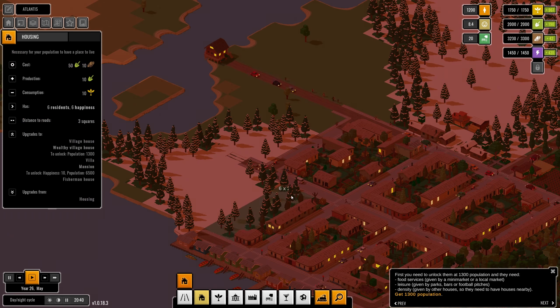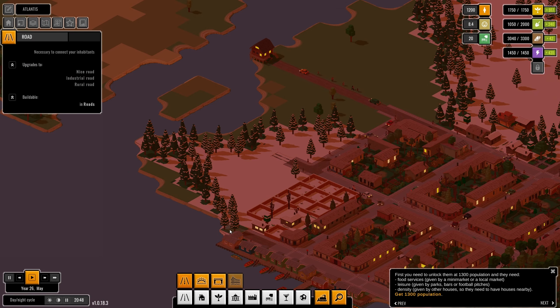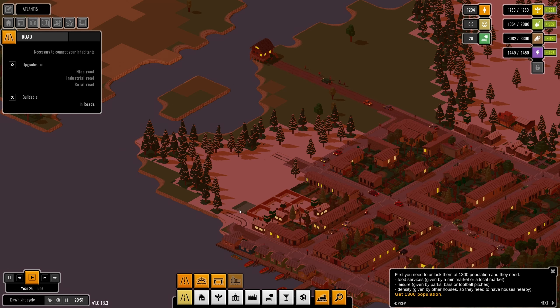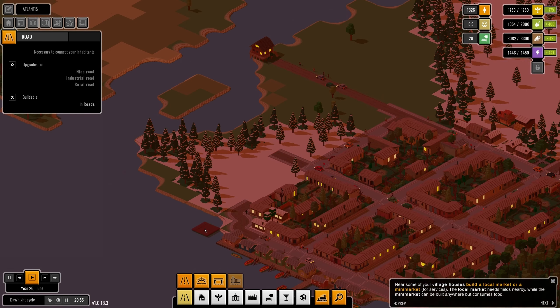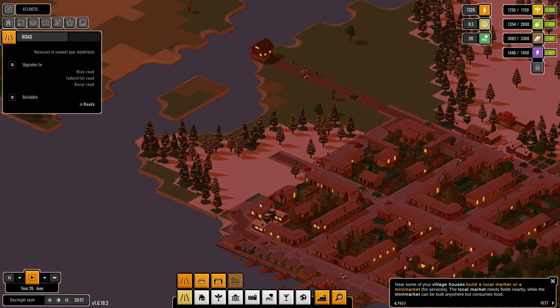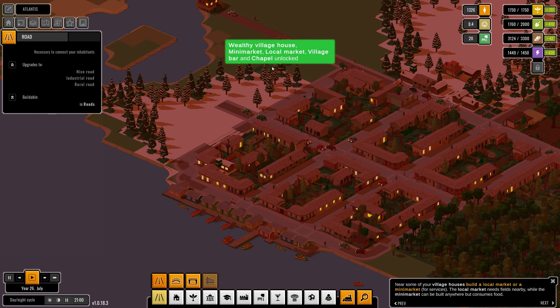I'd like to bring roads over here and over there, and hopefully again over this, because I want to bring more houses in here. I'll leave that open so we can build more fishing villages. This road goes all the way there. Wealthy village house: mini market, local market, village bar, and chapel are now unlocked near Summerford.